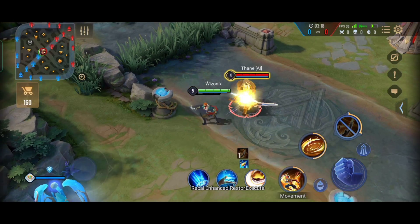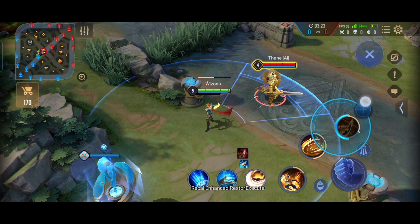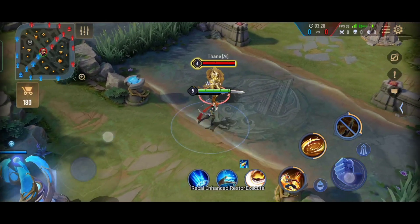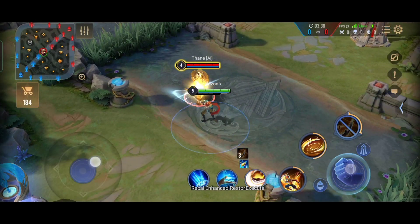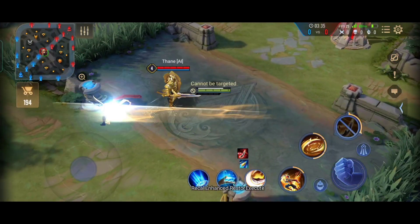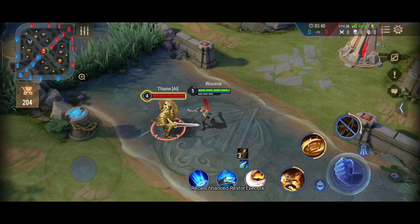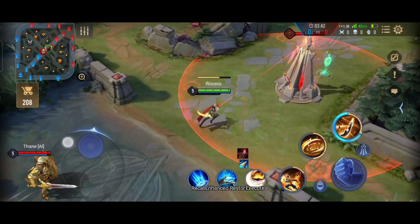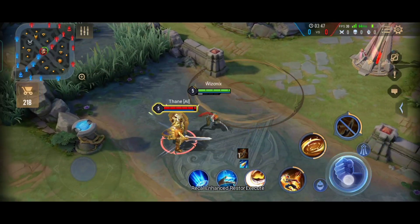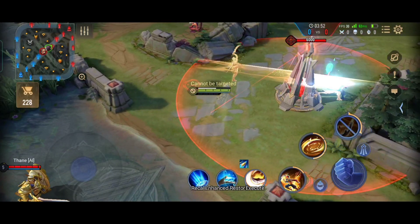When Murad unlocks his passive, that is the 4th seal, his ult becomes available for the next 5 seconds. When you use his ult, Murad deals damage to all the enemies in the area 5 times while he is untargetable and immune to everything. The downside to his ult is that the more enemies you hit, the lesser damage it deals. So if you use your ult on 5 enemies at once, only 30% of the damage from the ult will be dealt to all of them.